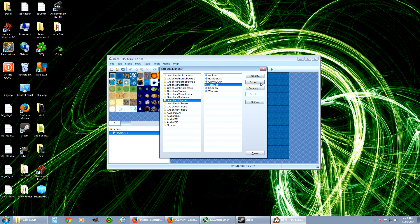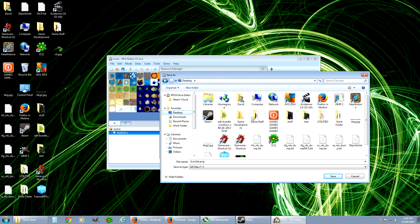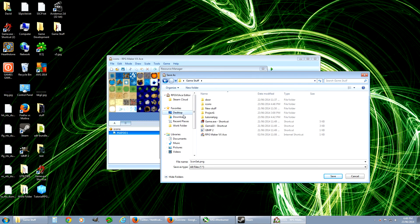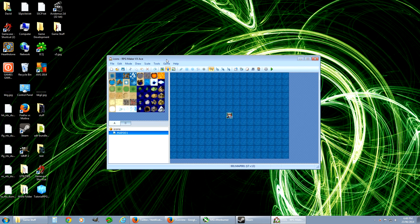So we're going to want to export that. I have a folder where I have all my game stuff, and I made one called New Stuff earlier — I'm going to put it in there. This is where all the new stuff that I'm editing will go. So I did that, and that's out there now.